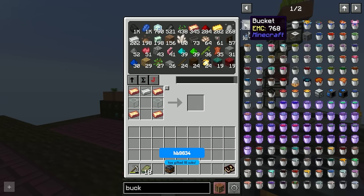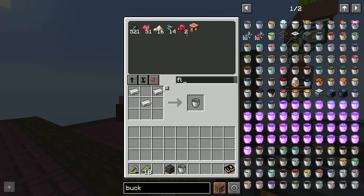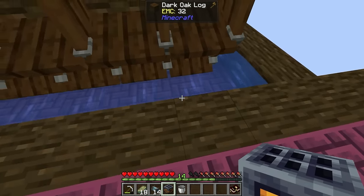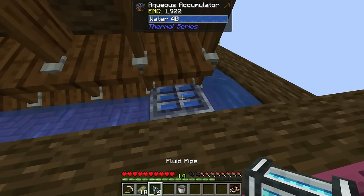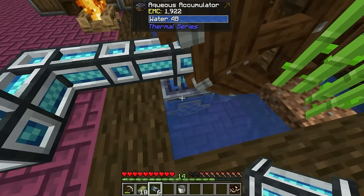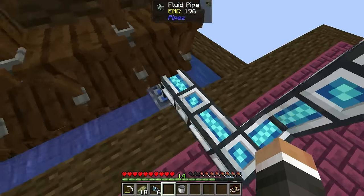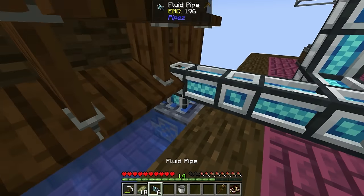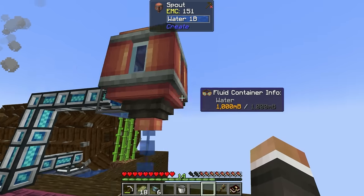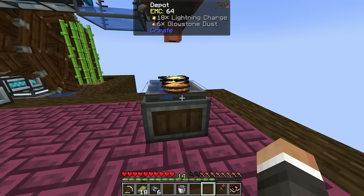With the aqueous accumulator, we grab our fluid pipes and place it down. If you put water source blocks on two sides of the aqueous accumulator it will produce infinite water, acting like an unlimited source block. Using the wrench, we set it to extract, which takes that water around and puts it into the tank. That tank feeds into the spout, and the spout will use the water to turn our lightning charges into glowstone.